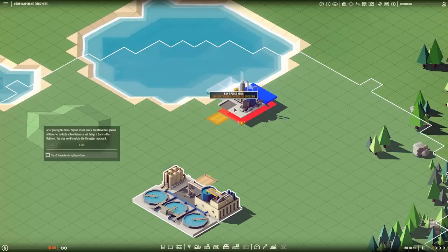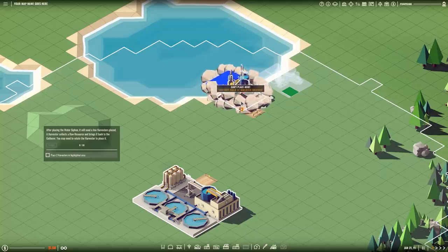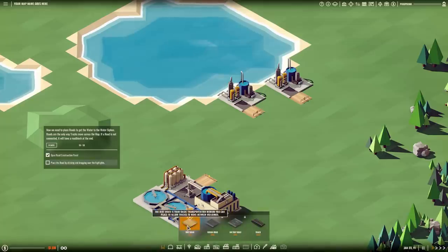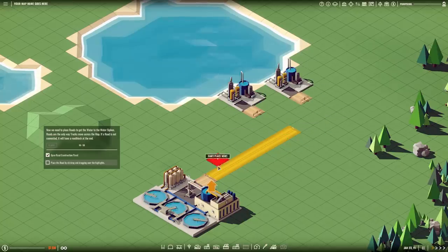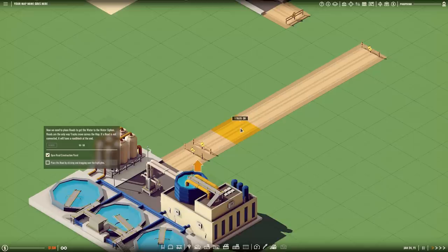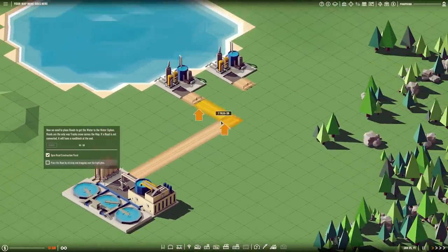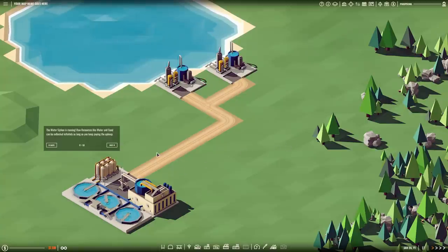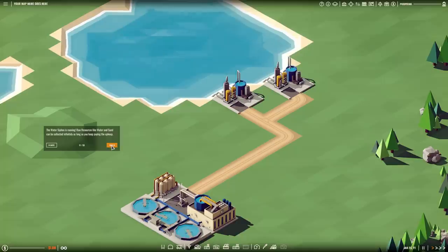After placing the water siphon, it will need a few harvesters placed. A harvester collects a raw resource and brings it back to the gatherer. You may need to rotate the harvester to place it. Now we need to place roads to get the water to the water siphon — roads are the only way trucks move across the map. If a road is not connected, it will have a roadblock at the end. That's a really nice quality of life feature, because sometimes it used to be hard to tell if roads were connected or not. The water siphon is now running.